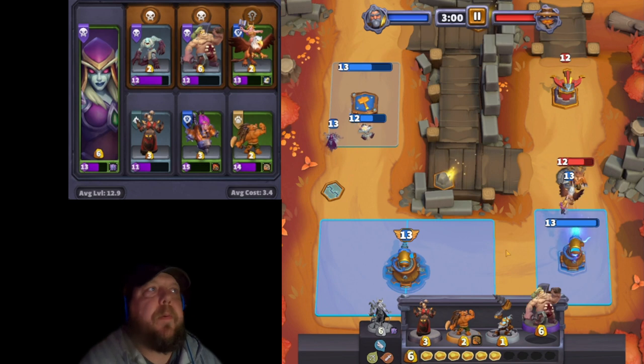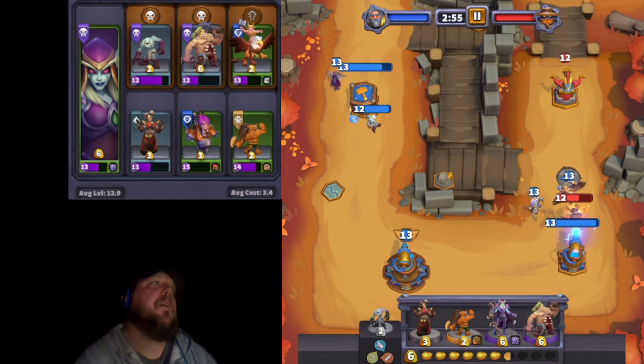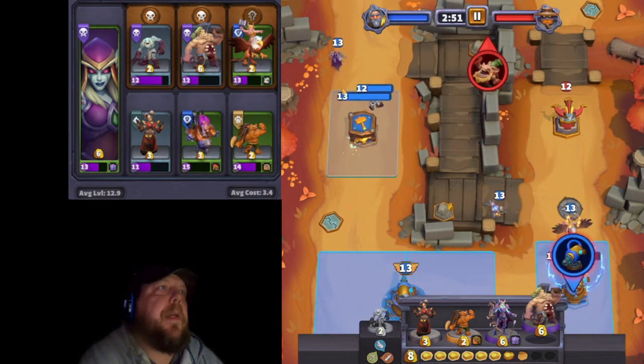Have two or three ranged units, put them down as much as you can, and I think Abomination is the best tank for this. On Alliance, I did Tyrion and Footmen, and that worked great too.